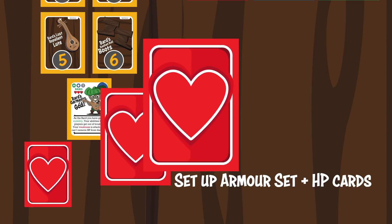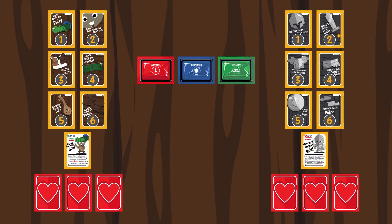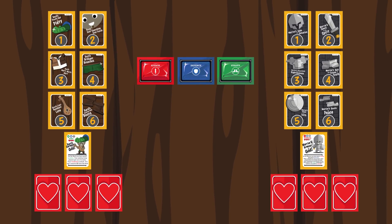Place the Barred Armor Set card below the Barred Armor cards with the description facing upward, then place 3 health point cards as follows. Do the same for the Warrior Armor cards, Armor Set card, and Health Point cards, to the right of the challenge cards.